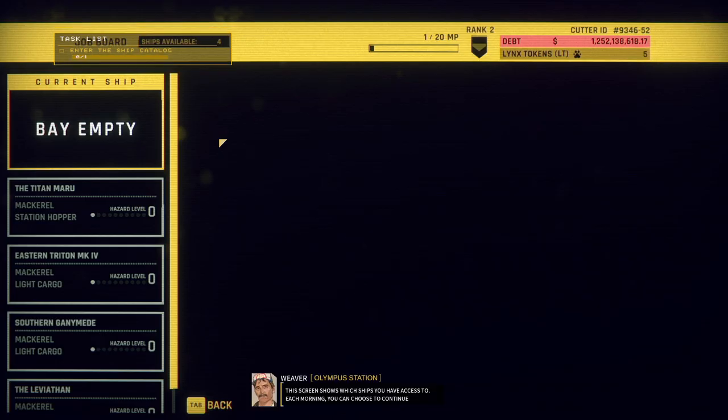It's still release day. This screen shows which ships you have access to. Each morning you can choose to continue working on the ship you got or start a fresh one. Go ahead and claim one and we'll get to work.